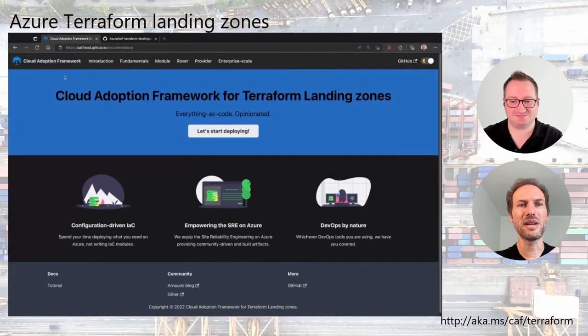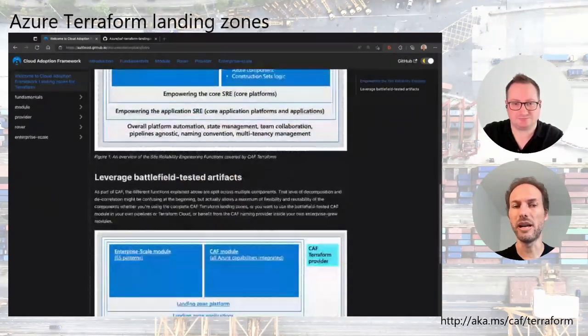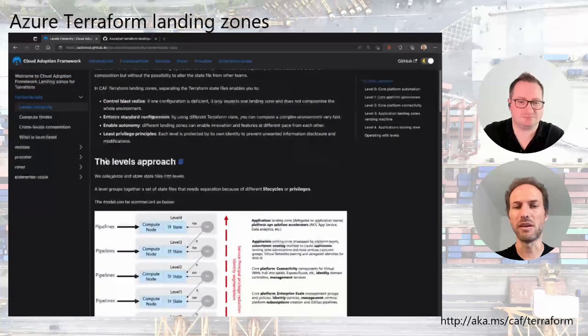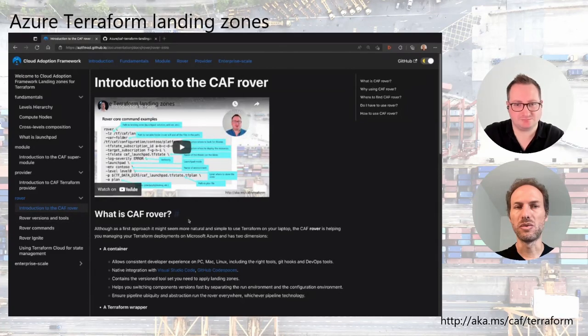What you can see on my screen is the documentation website — this is the sdfmod.github.io/documentation. We put the detailed links at the end of this video. When you arrive here, you get all the documentation you were looking for on one website. You get the introduction — if you are new to the framework, you can go through the different sections — and also the fundamentals explaining the levels and the hierarchy model we use.